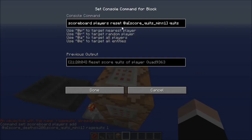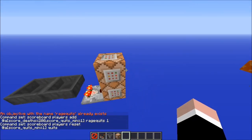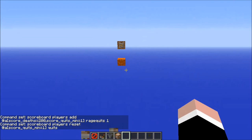I'll show that in a second. This second command block is just setting any player with a quits score of at least 1 back down to 0 — resetting their quits objective. And I'll just show how that works.